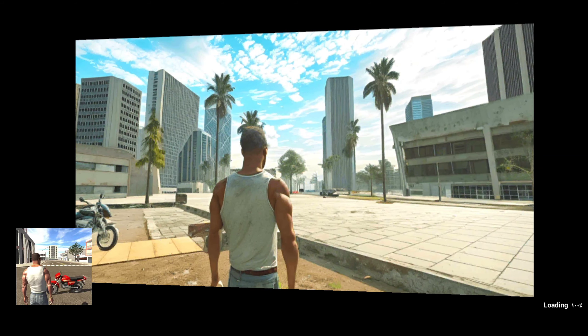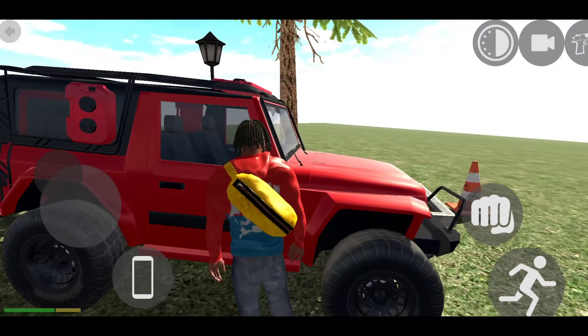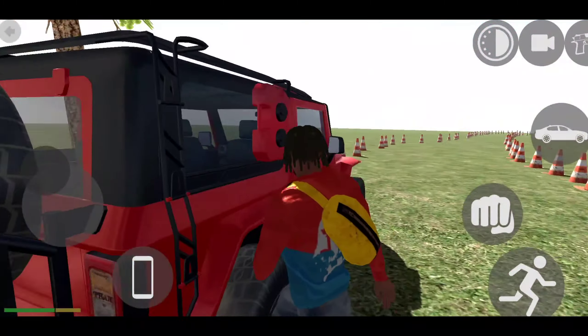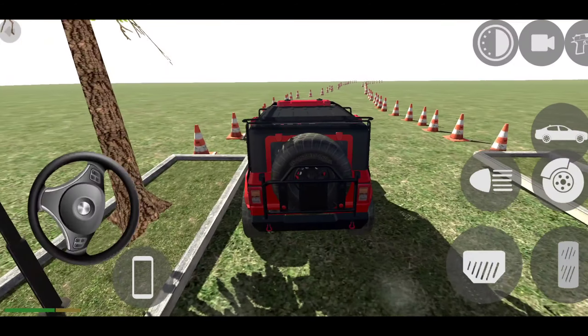Play karne ke baad aap usi location pe jayenge. Dekhiye, yahan par finally us location pe aa chuke hain guys. Aap yahan par dekh sakte ho apna guitar mil jayega aur aapko racing track dekhne ko milta hai, jo mission ke tour par hai. Guys aapko dikhata hoon achhe se ki kaisa kya hai.